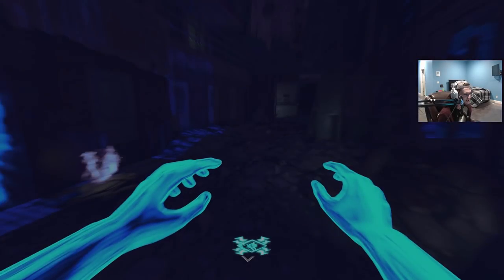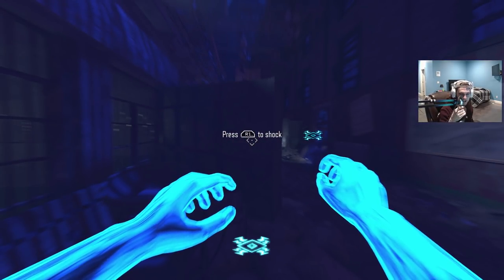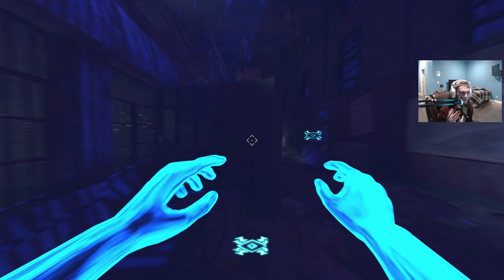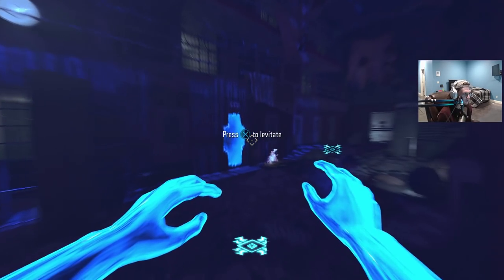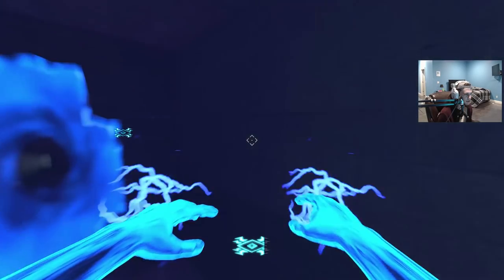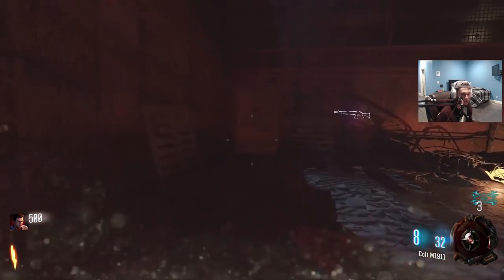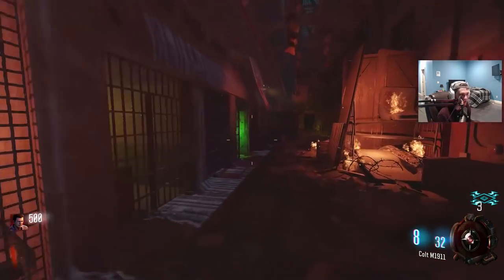Prepare to feast your eyes. This is absolutely gorgeous. As you can see, we spawn in the classic Mob of the Dead spawn room. This is going to play very different to Blood of the Dead if you're familiar with Black Ops 4 and you've played that map. This is more akin to the Black Ops 2 version. As far as I'm concerned, this is the closest you can get to a faithful remaster in 2019. It's absolutely great.